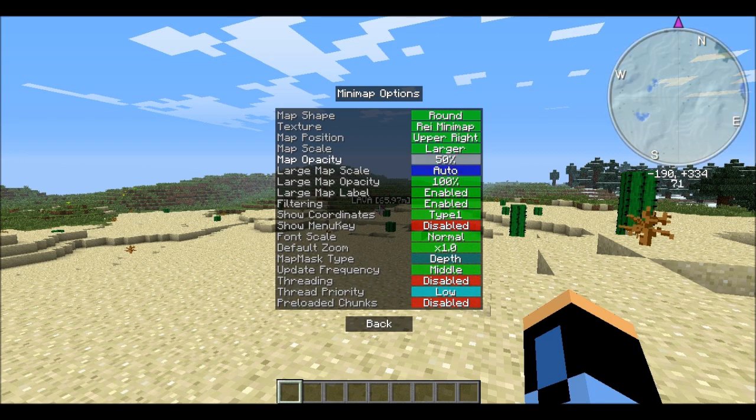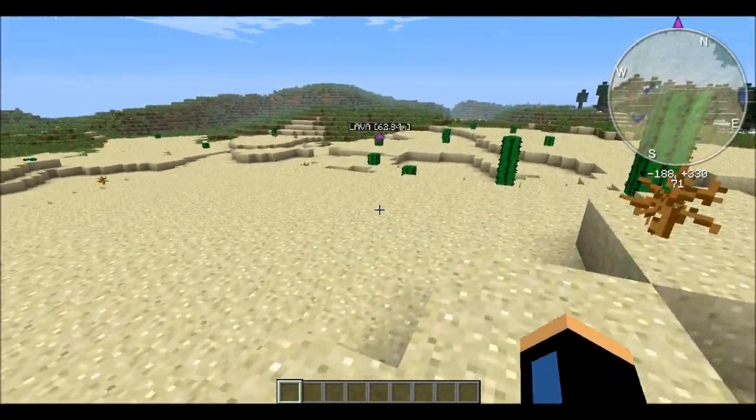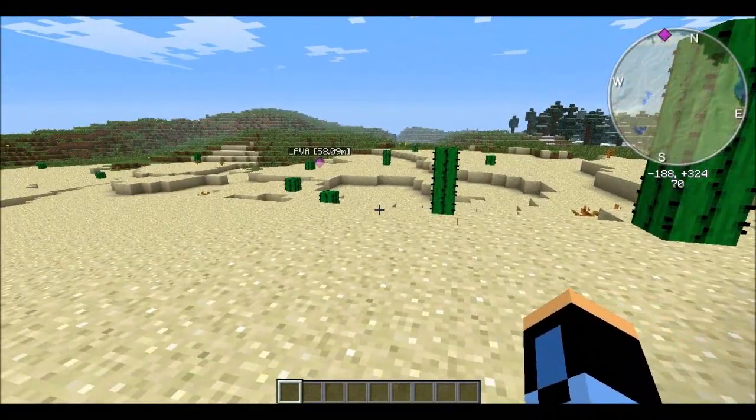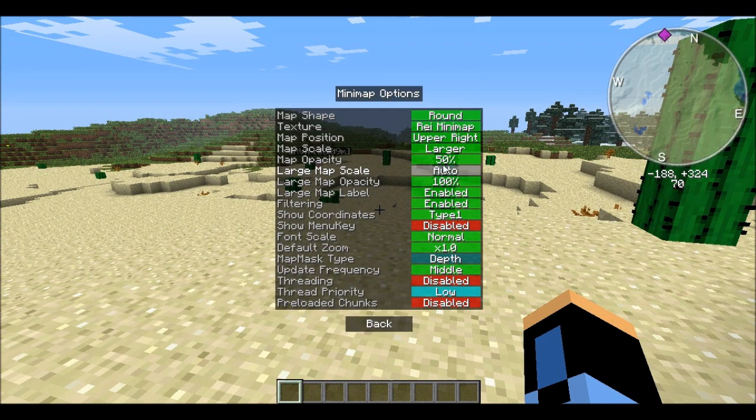You can see what's behind the map — like I can see the cactus through it. The map opacity does about the same thing, but you have to have the transparency option enabled.